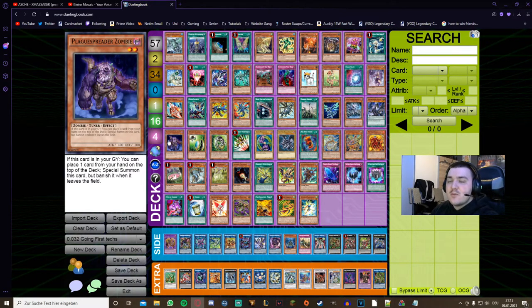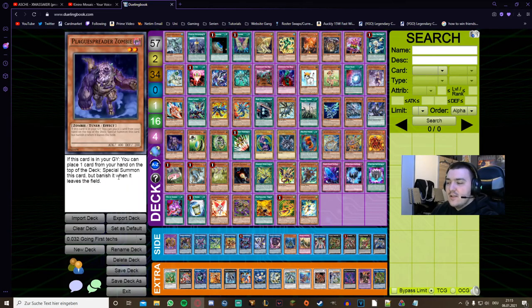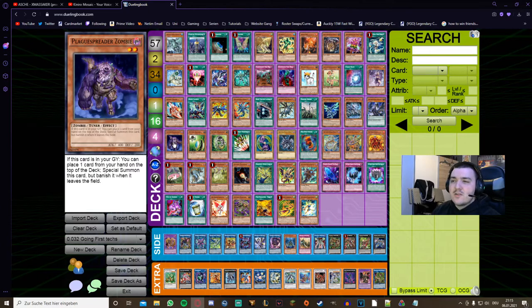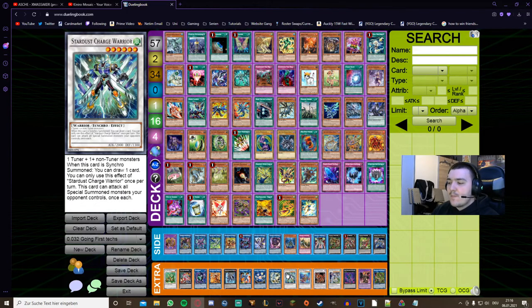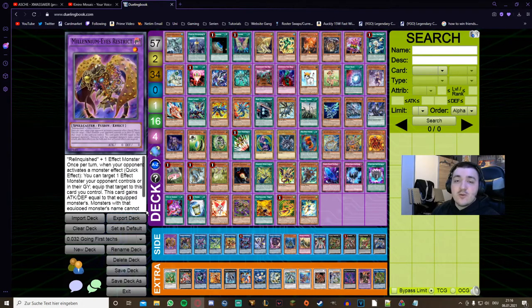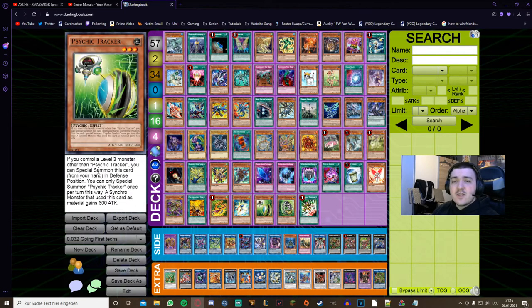The Needlefiber engine uses Plague Spreader Zombie in the main deck. The cards listed — Needlefiber and four synchro monsters alongside Plague Spreader — are the specific synchro Needlefiber combo I covered in yesterday's video. If you plan on using a different Needlefiber synchro combo, feel free to do so — Plague Spreader is just the best tuner target Needlefiber has right now, being about as freely summonable as Jet Synchron was before it got banned. It's definitely the one card to keep in mind for Needlefiber combos. If you want to know how this specific combo works, check out yesterday's video.